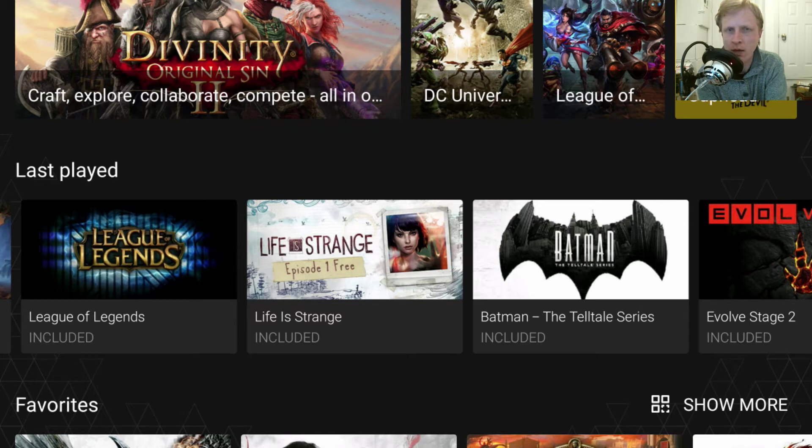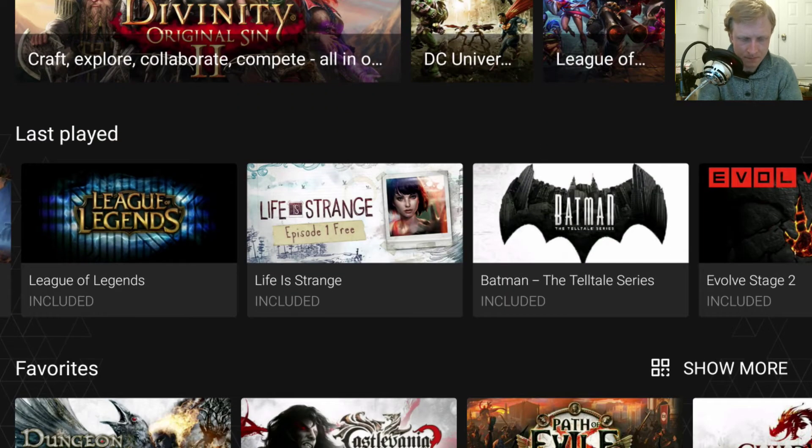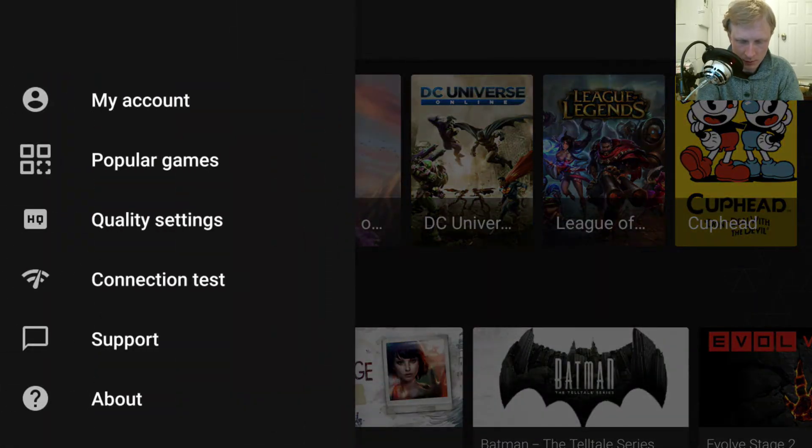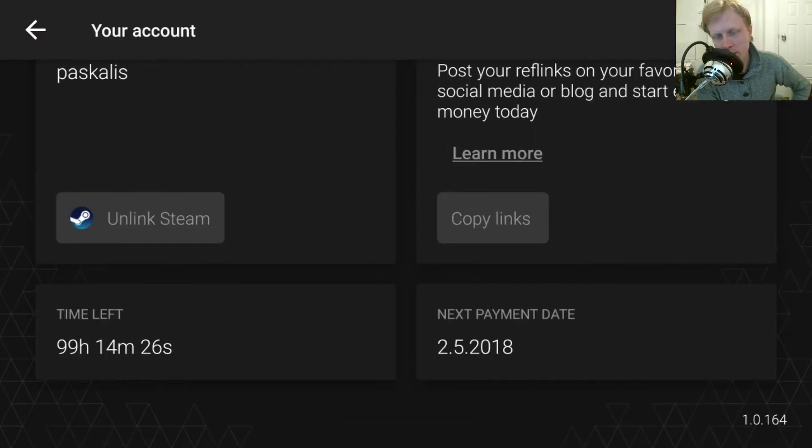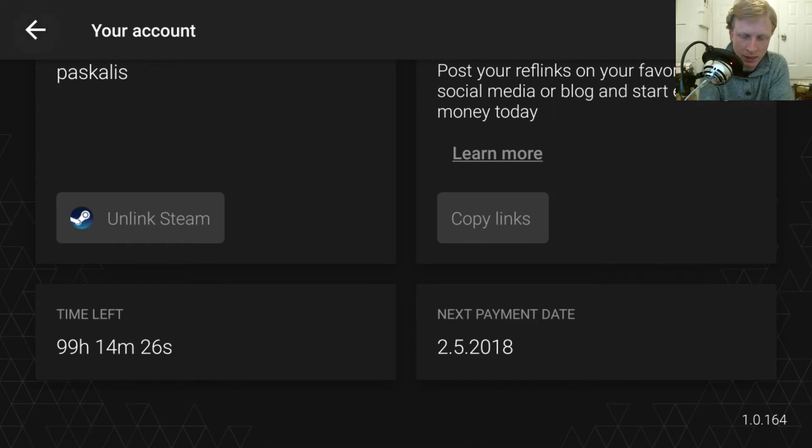It's up to you — do you want to wait for the Android app to be fully completed and go public through the Google Play Store, or if you can't wait, go this way. It's $10 a month and gives you 100 hours of game time. On my account I have 99 hours, 14 minutes, and 26 seconds remaining, and that cost me nine British pounds — about 10 dollars. I can play all these games for 100 hours — that's a lot.